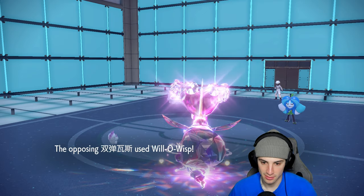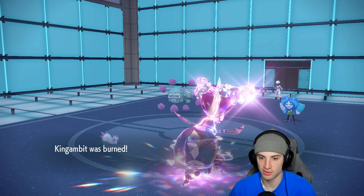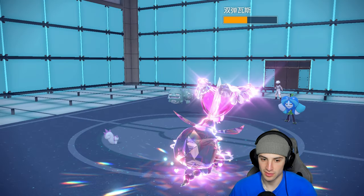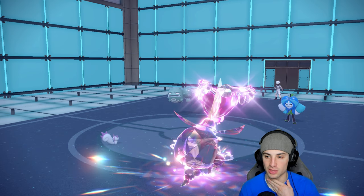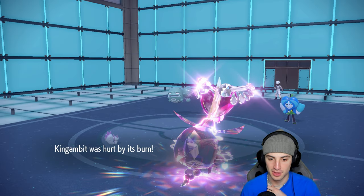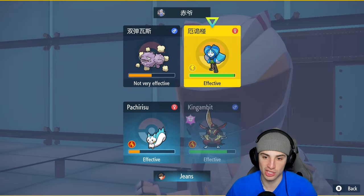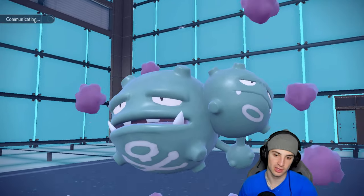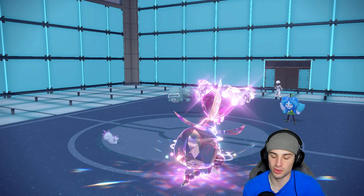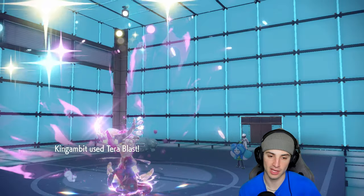King Gambit is now burned. No damage from crits — we might just want to Nuzzle the Wheezing. Pachirisu should be fastest on the field, so let's do that. We can start launching Tera Blast because it goes off whichever stat is higher — Special Attack or Attack — to deal more damage. I don't think it does much but we'll give it a try, maybe get a crit.